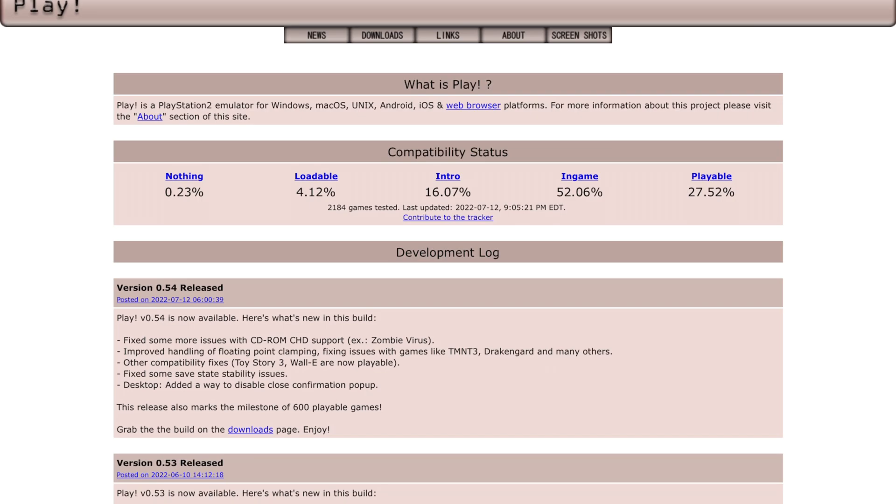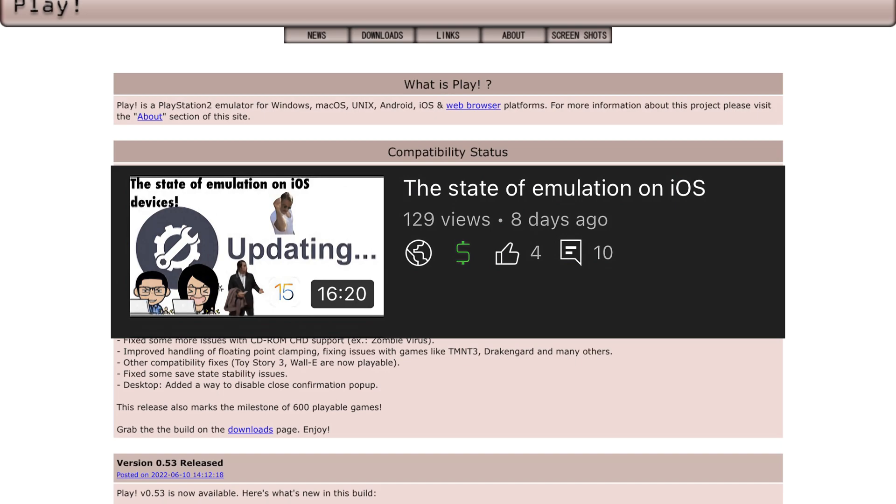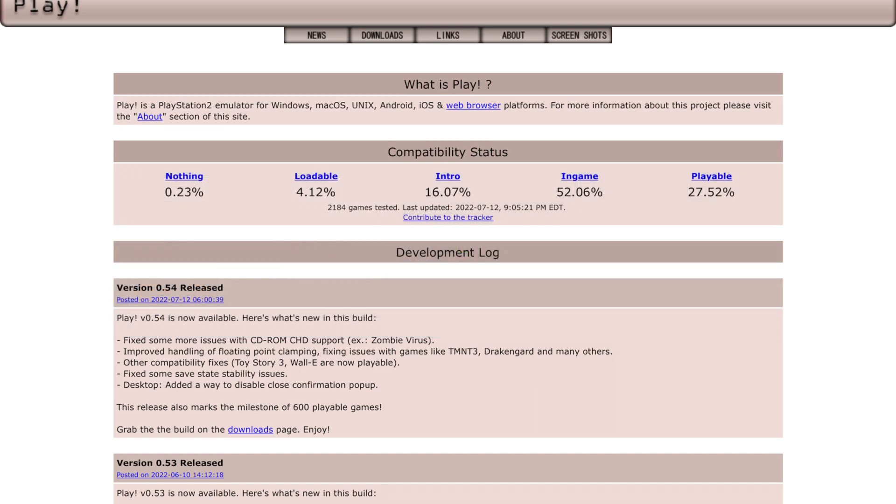They also added some other stuff for the desktop version of the app. This app is available for Windows, Mac OS, and Android. One thing I mentioned in my previous video about the state of emulation — this emulator is completely different from PCSX2 and AetherSX2 because you don't need a BIOS file. That's probably why we see a lot of compatibility issues, since they're using their own version of the BIOS. It'll take a while for full support, but right now there are around 600 playable games.